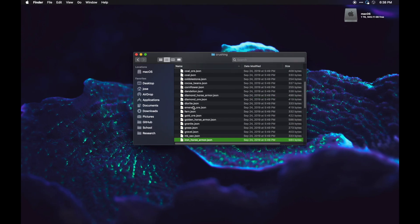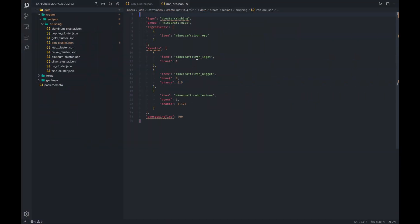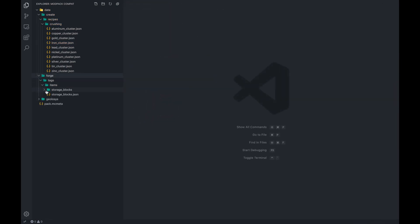I literally went and looked up the iron ore recipe, opened it in VS Code, copied it, pasted it, and changed it for what I wanted. If you want to look into other things, you can use the tag system. If you want to define your own ore dictionary compatible item, for example you add an item through some other mod and you want to add it as ingot copper or ingot tin — now you would simply use the tag system instead.